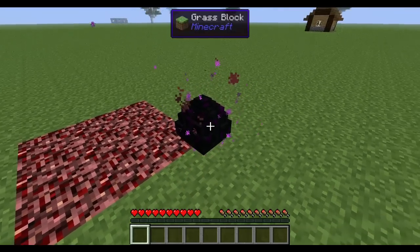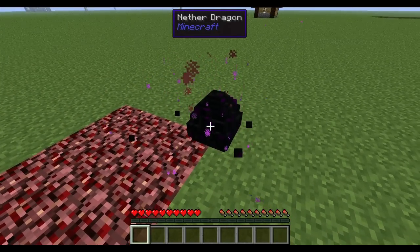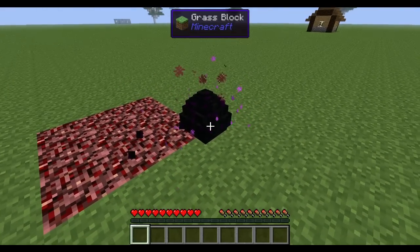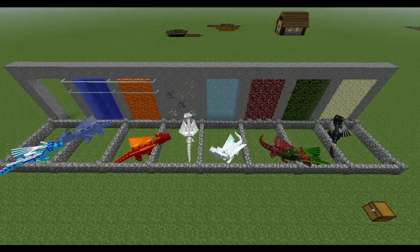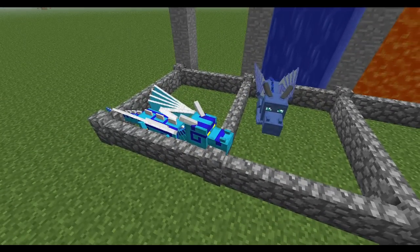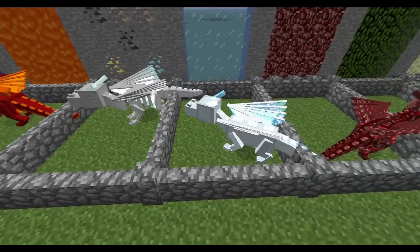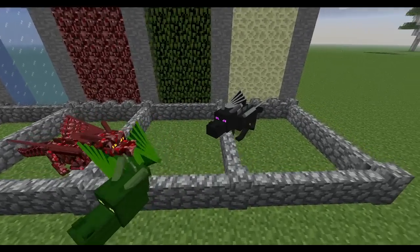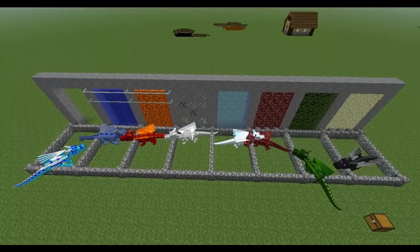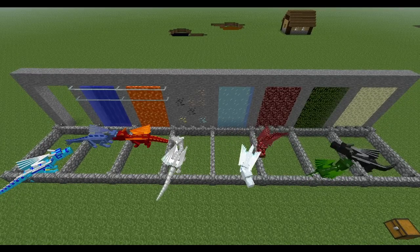When the eggs start getting closer to hatching, they start to shake and show a particle effect. When you see this, you know you're going to have a baby dragon fairly soon. Here they are — all hatched and looking cute. We've got the aether dragon from up in the air, the water, the fire, the ghost which was underground or enclosed, the ice, the nether, the forest, and the ender dragon. They don't do much of anything in this form — they make a lot of noise and look really cute — but we can't do anything with them until they're fully grown.